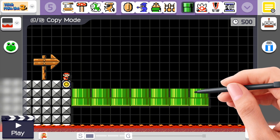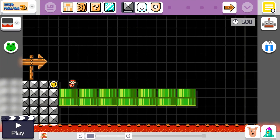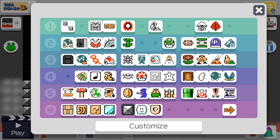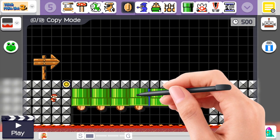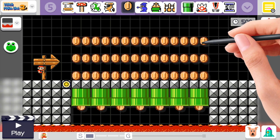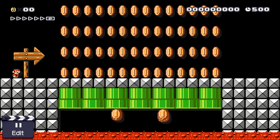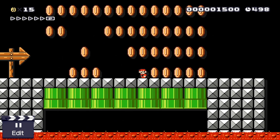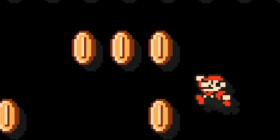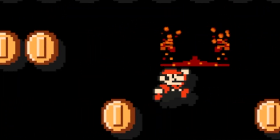We're gonna place some pipes down, make sure they're facing the lava. I'm gonna go ahead and put some solid blocks over here to give Mario something to walk across. We're gonna drag a coin into a pipe and make sure all these pipes have coins spinning out, then we'll just put some coins down for Mario to collect. That's basically all you have to do — just make sure to jump and grab the coins when the coins follow the pipes.